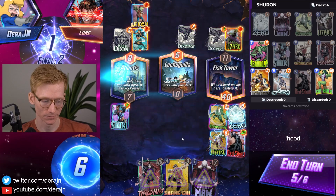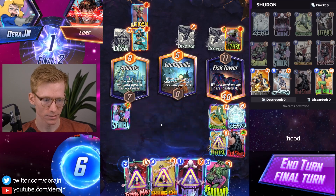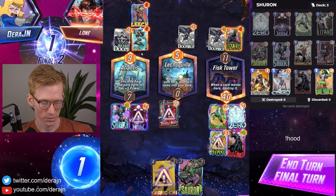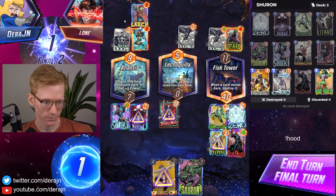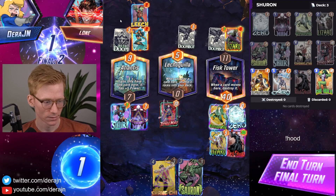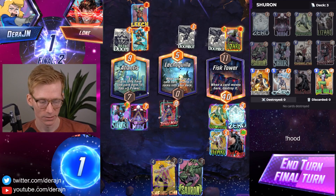One downside is we might get Shang-Chi'd — but actually this is so good for us, I would snap this every time. This gave us the ability to win both lanes. We have to think about Odin though — Odin puts 10 power mid, so it goes to 9 power over here and we end up at a tiebreaker if he doesn't play over here. But we beat Odin every time because he goes to 16, and the tiebreaker wins by 8, and we always win our lane by way more than 8. So this is still the play.